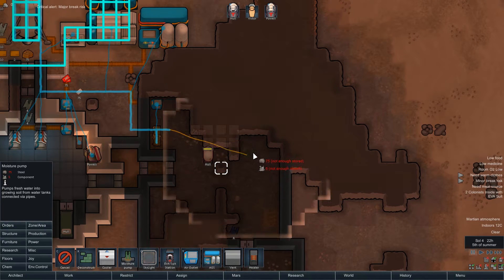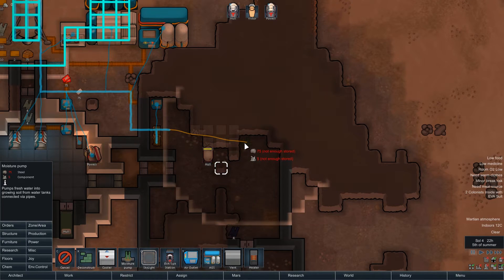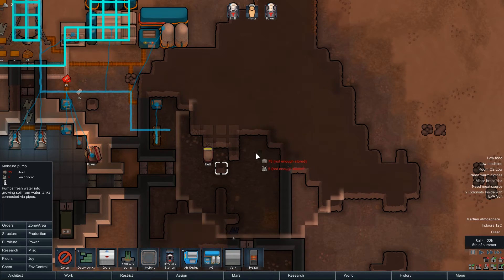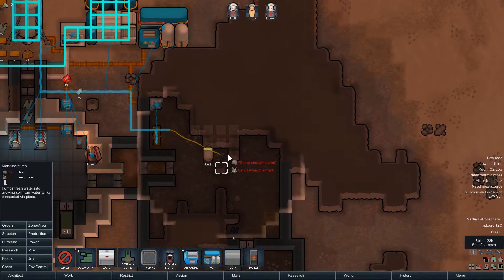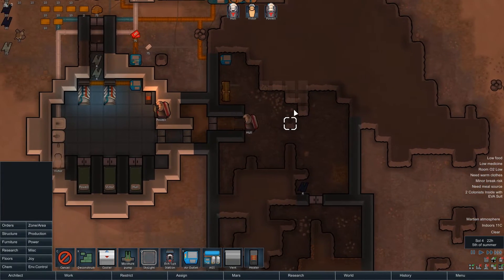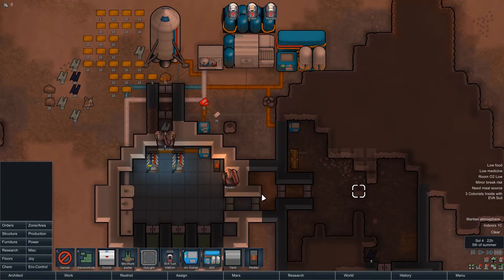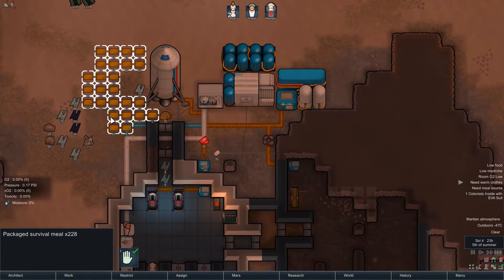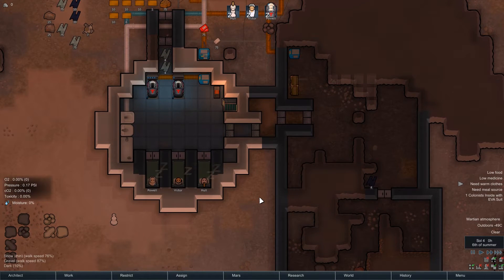Digging this out a bit more to put the moisture pump down. I want to contain everything in here, but there'll be some wastage with the entrance. I could either skip the corners or dig further in and have it near the edges. I'm tempted to reconfigure the shape slightly. Some of the stuff outside is starting to deteriorate so I want to get it inside. We've now got two suits charging.